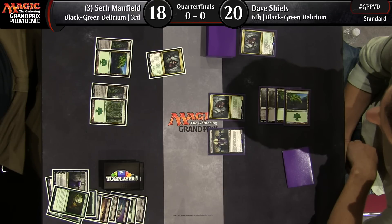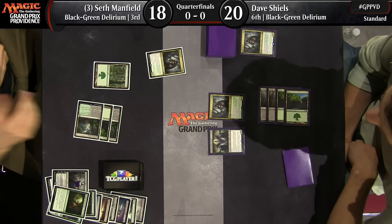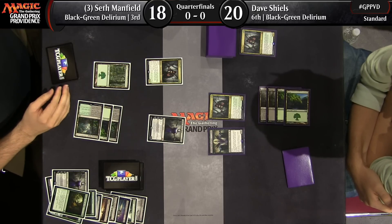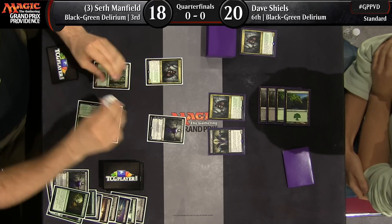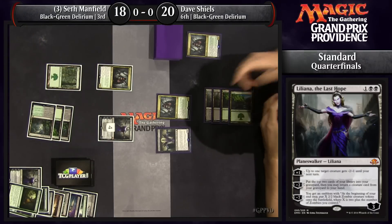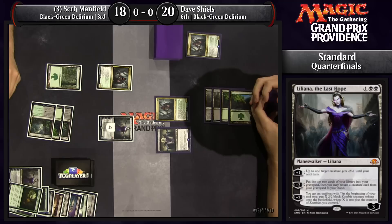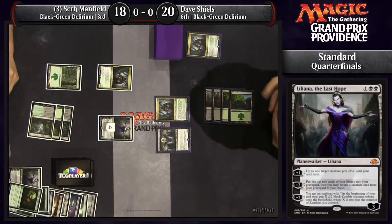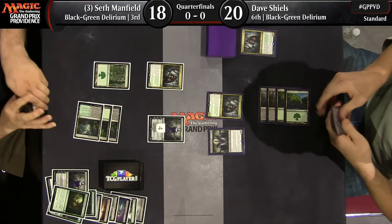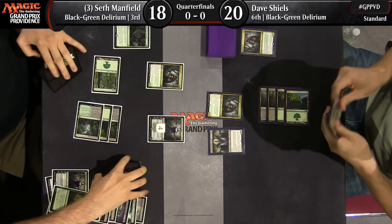Seth is taking a little bit more of a defensive posture here in the early stages of the quarters. There's Liliana of the Last Hope for Seth Manfield — this is going to help out quite a bit. He's rethinking his targets. Not a ton of great targets here — this is probably the worst we've seen Liliana be when cast this weekend. Still pretty good though. He's got a Traverse here. This is big — this is really big. With Delirium, Seth can go and set himself up.